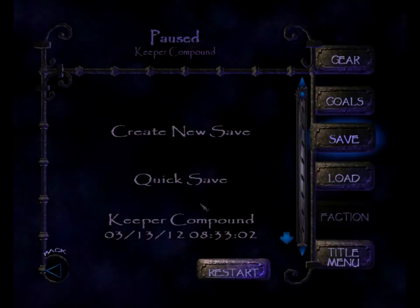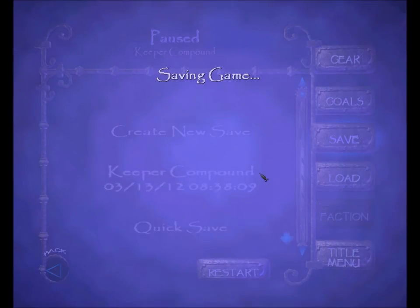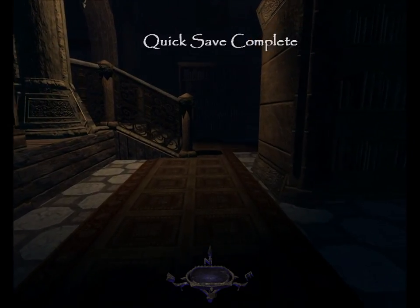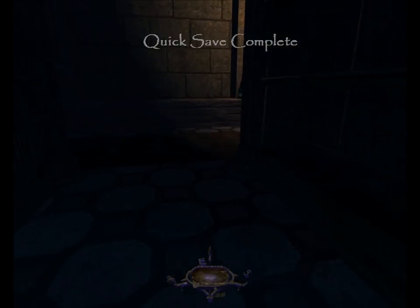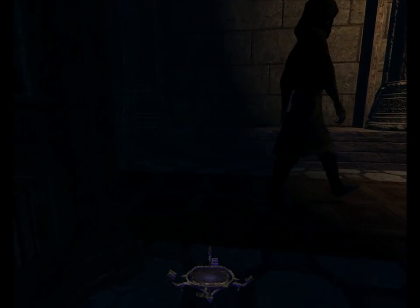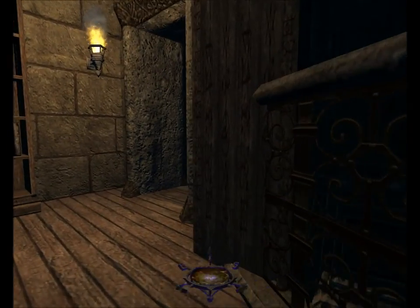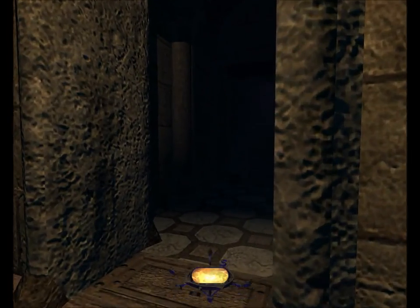Perfect! Since the book was moved, those golden scales are it for the Elder's Library, so let's get back to the east so we can head up this stairway.